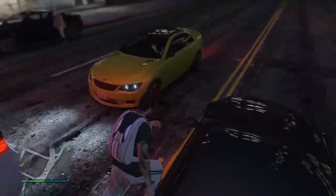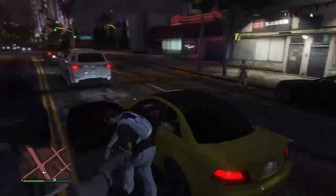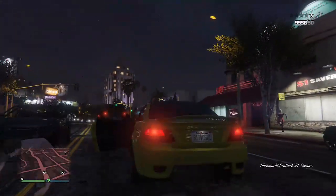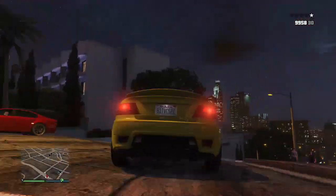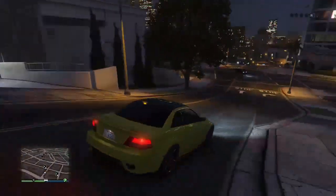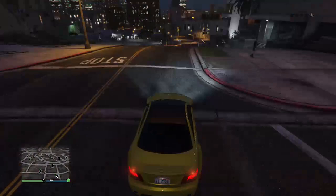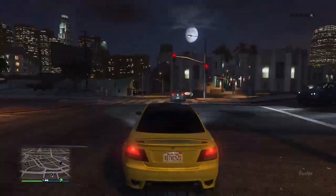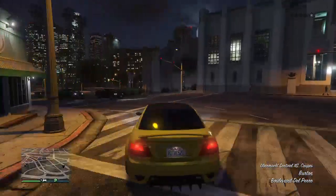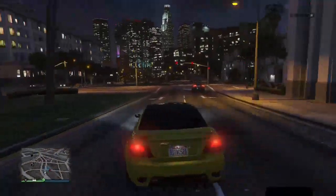I got one right here — the yellow version. The reason these sell for money is because they're already customized. As you can see, this one has tinted windows, a spoiler, and a rear diffuser at the back. You can do this a couple of times within the spawn time.